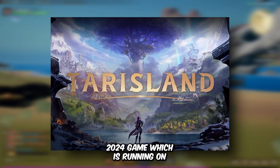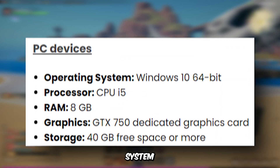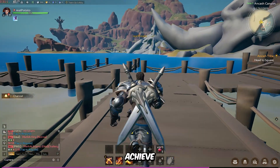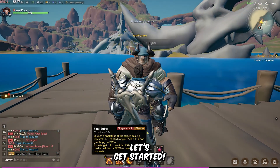Terrace Land is a 2024 game running on Unreal Engine 4, and these are the minimum system requirements of this game. Let's see how much performance we can achieve on our low-end machines with some simple graphical tweaks. Let's get started.